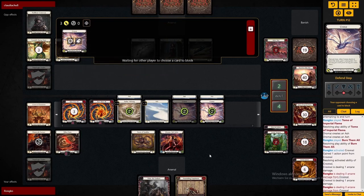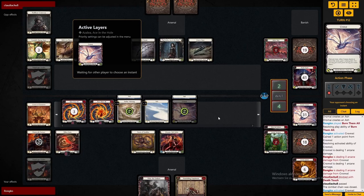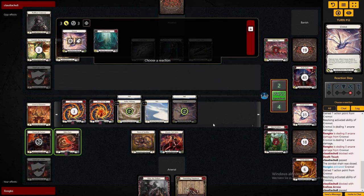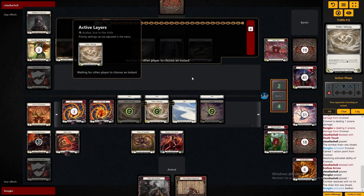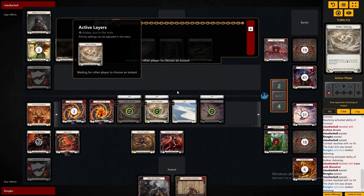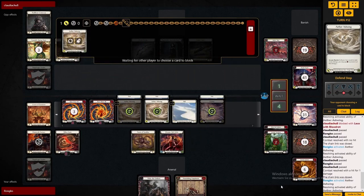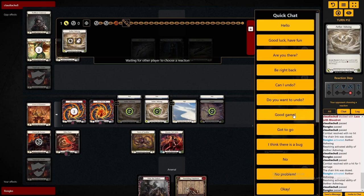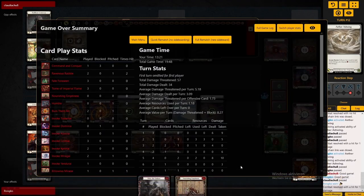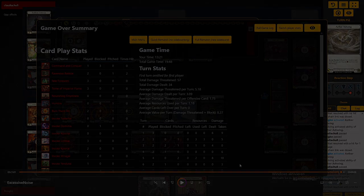That game was actually quite surprising to me. I didn't necessarily think we had such a good matchup into Azalea, because Azalea historically fares really well into aggressive decks. With Redline Dromai though, you have so many D-Reacts that you can circumvent that whole thing. You are not only an aggressive deck, you are also a control deck, and that hybrid makes it insanely strong. I'm pretty sure I'm going to stick to Redline Dromai for now - she has a really strong meta position. So if you want to see more gameplay of that, make sure to stick around and I'll see you then.